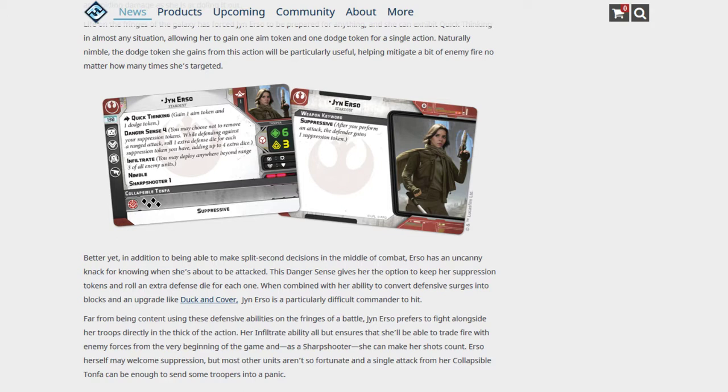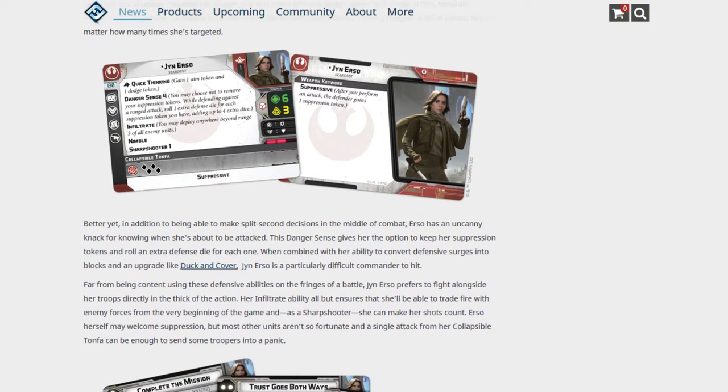She has Infiltrate — you may deploy anywhere beyond range 3 of all enemy units — as well as Nimble and Sharpshooter 1. Her melee weapon is a classical Tompha with 4 black dice and suppressive. She has 6 health, a white defensive die, and 2 movement, which is about average for a commander.